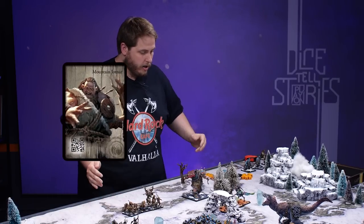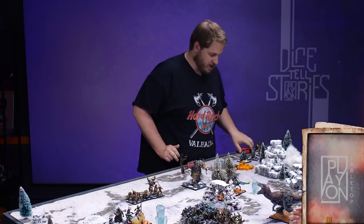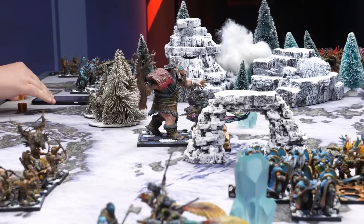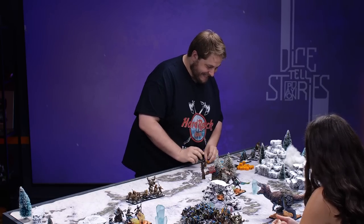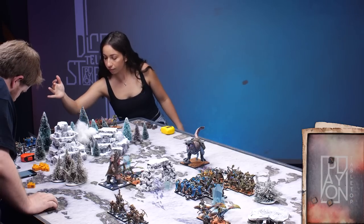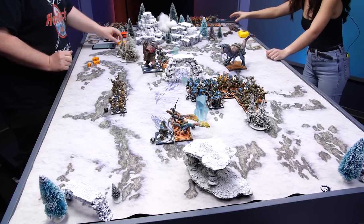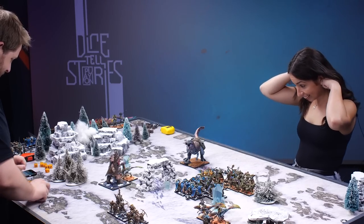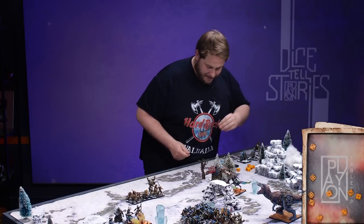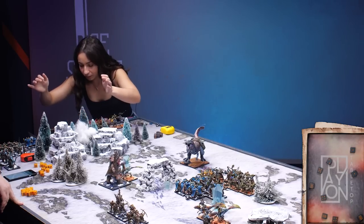He fights back and hits you one time — nope. That was a good duel. Mountain Yotnar — yodally. I'm going to charge. Seven plus four, he's totally there. He has impact six. You took three. Now for my attacks — there are 12. Yarramir, you did so good. Nine wounds needed. These are at cleave two. Six more wounds. Two more wounds onto the chickens — not dead.